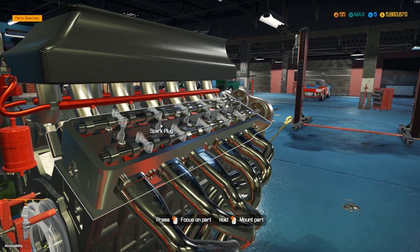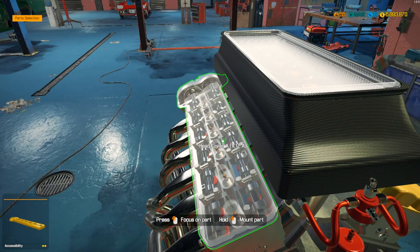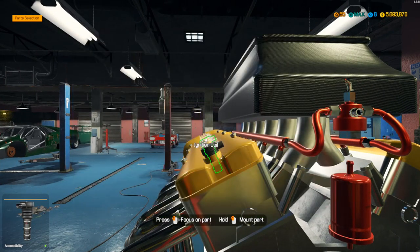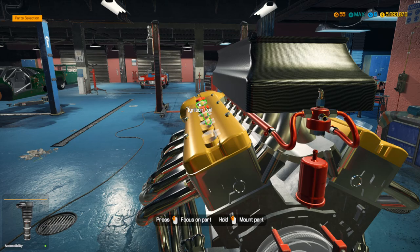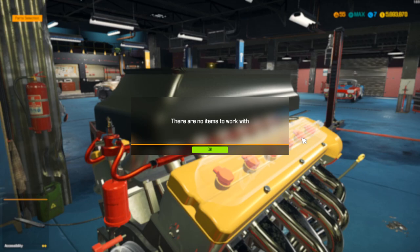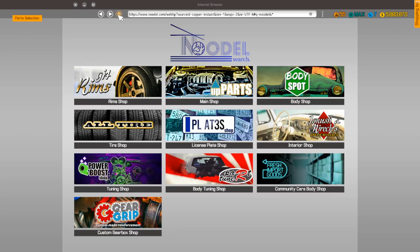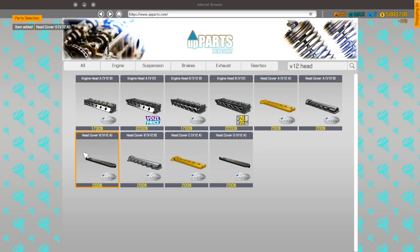Now I'm going to fly through the camshaft caps — these take forever. That tops off the cover and it's done. It's crazy how many camshaft caps they make you install — much more realistic since there are caps on every single overhead camshaft. Alright, there's the coil. I don't think this has wires but it does have head covers — V12 head cover A and B. There are only two head covers.